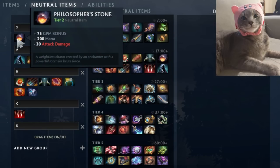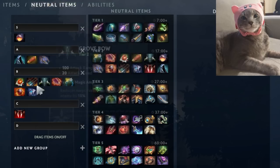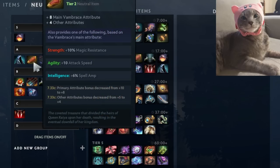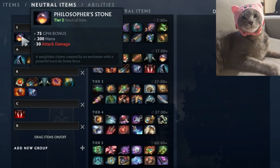Moving into tier two items: Philosopher's Stone is really good because it carries value beyond the tier two window. Supports can keep it in their backpack, swapping it in whenever they're dead, walking the map, or not actively fighting. It's typically for supports and some spell-casting cores like Tinker rather than right-clickers. A common mistake from lower-level core players is taking it — 30 attack damage reduction really adds up when you're farming, so it's better to amplify your right-clicks or spells through other neutrals rather than trying to gain 75 GPM from this.